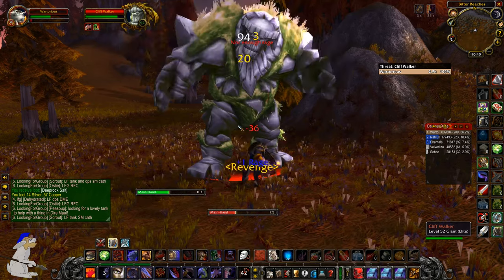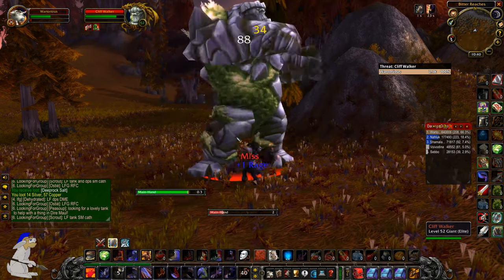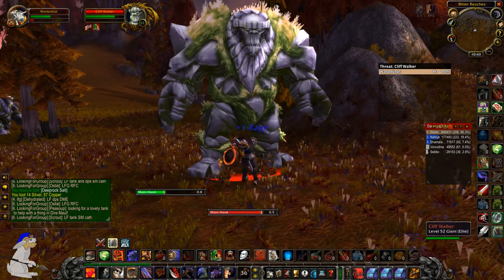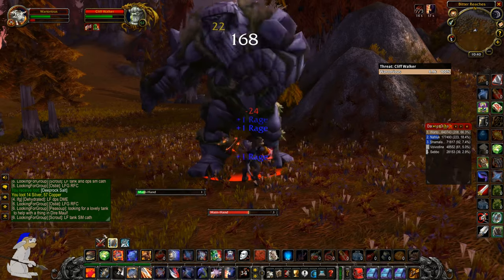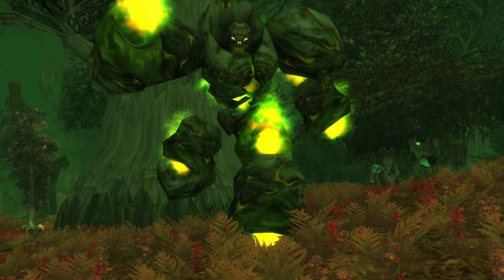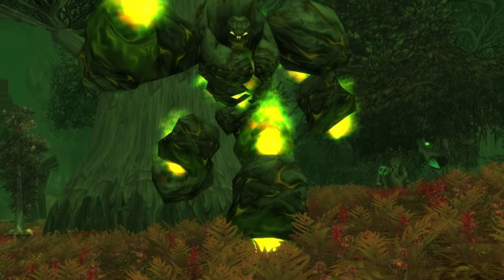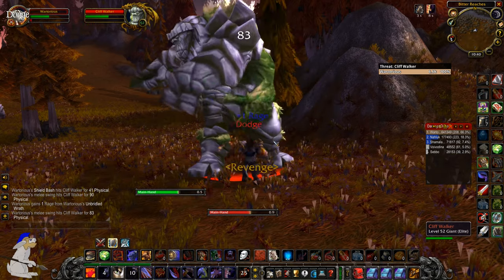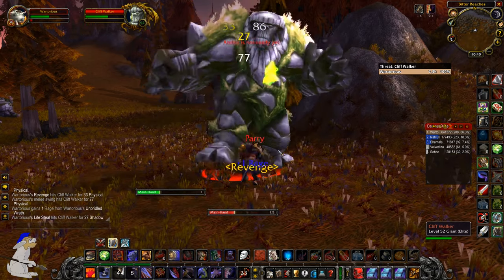You can also farm rock elementals in Searing Gorge and the Burning Steppes. The essence of earth sells for about five to six gold each, and it's quite good to farm especially if you're already in Felwood farming your elemental fire.